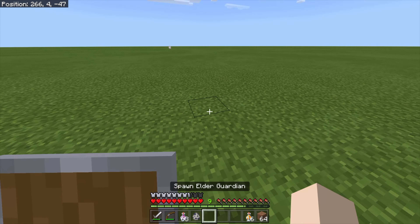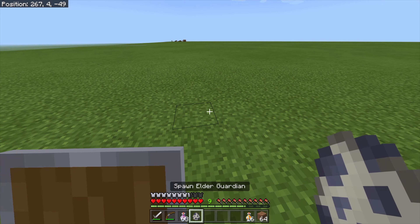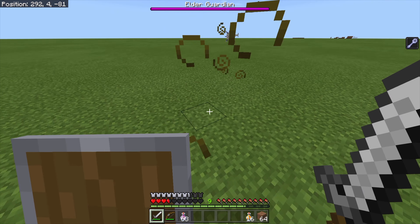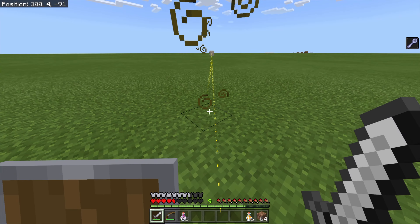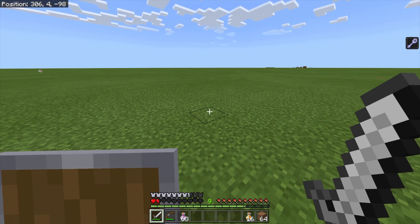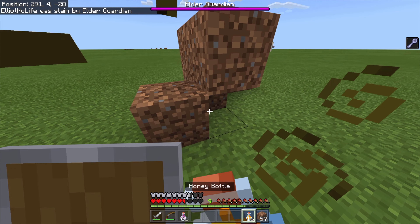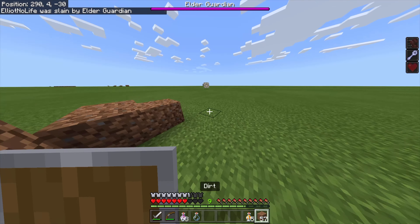I fixed the Elder Guardian — it's gonna try and stay a lot farther away from you and attack you a lot more. I'm gonna run away so it can't hit me. This guy is overpowered — I tried to place blocks but that apparently didn't work. He went out of my render distance.